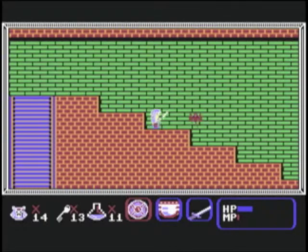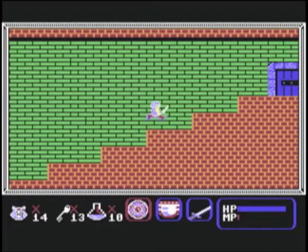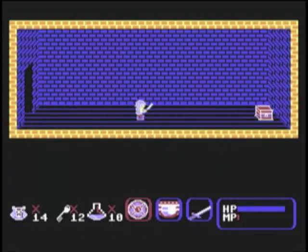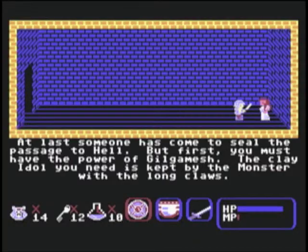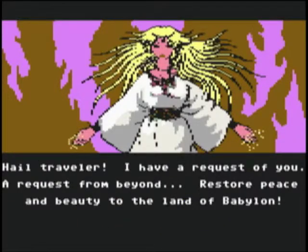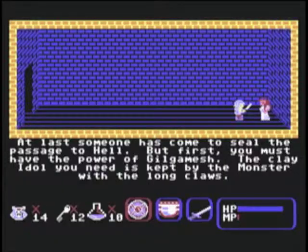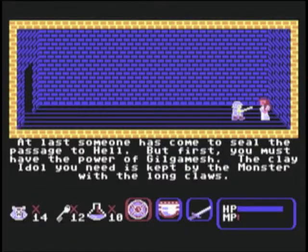You can even see that the designers are running out of ideas for level designs. Ooh, look! Steps! Finally, something does happen. First, you find the bronze idol. Then you come across this girl who may be the same as this one from the opening titles. She tells you that you need to rescue Gilgamesh, and gives you the location of the clay idol. Yep, it's in the crab. At this point, my head falls off.